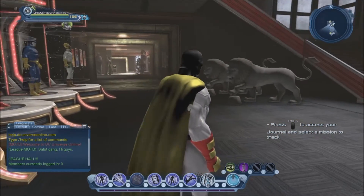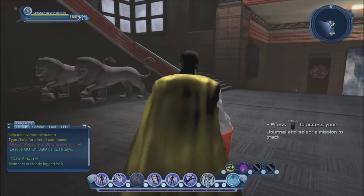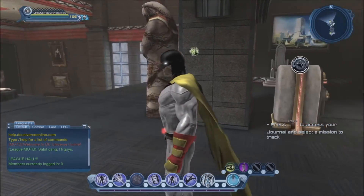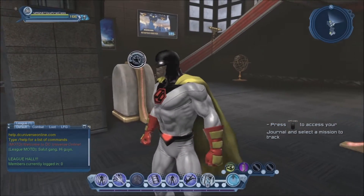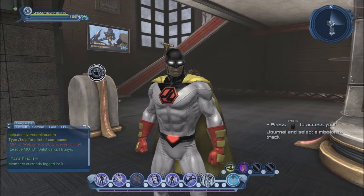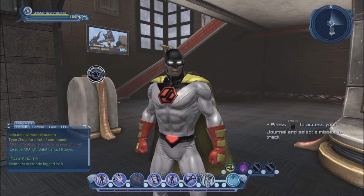The first one we're looking at is Space Ghost. I loved this character as a kid. Previously we had to make some compromises — like the cape would probably have to be red, or the yellow would have to be white or something like that. Now we have four colors, which allows us to recreate a pretty good approximation of Space Ghost, and we can recreate that at character creation.